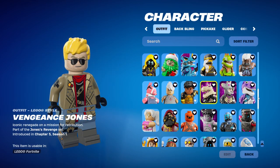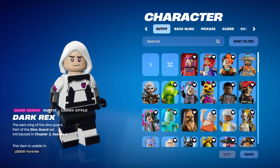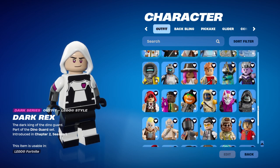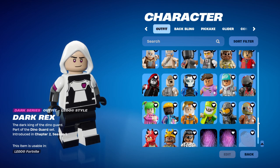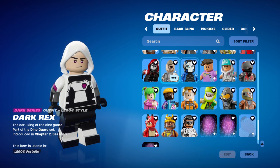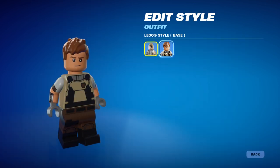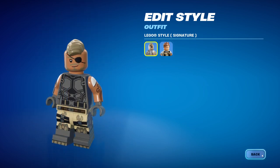First of all, I think every single skin in my locker is now updated. Since December, I've been checking every time to see if they updated the skins, and the last few that didn't have a real LEGO version - like this one - only looked like this. But it looks way more like the original now, with an eyepatch, armor, black body armor, stuff like this. So they updated that one.